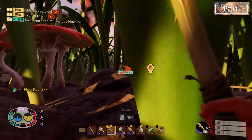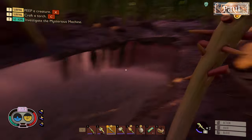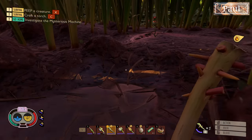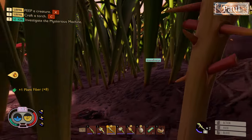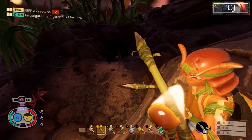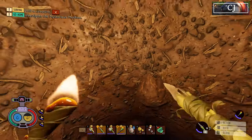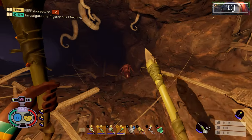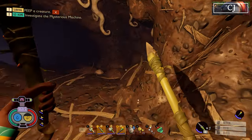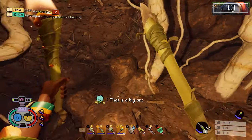We need ant mandibles so we can make the ant club — we have to kill the big soldier ants. Oh, is there an ant queen, bro? That'd be so crazy — fucking terrifying. Still pretty cool though. All right, let's get in there. Let's wait until we find the soldier ant to start going crazy. I like how we're just casually talking to these ants. I'm making like bird sounds and shit. We need two mandibles — he's down here.